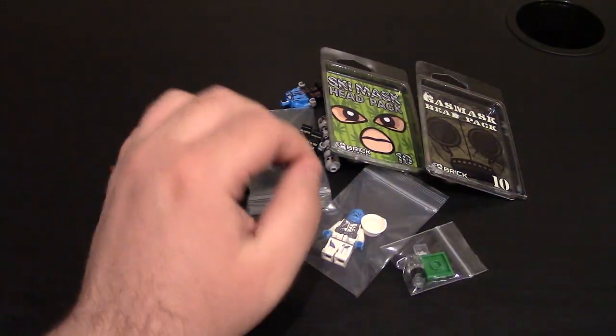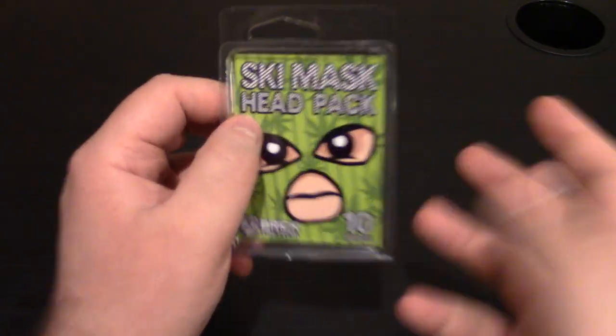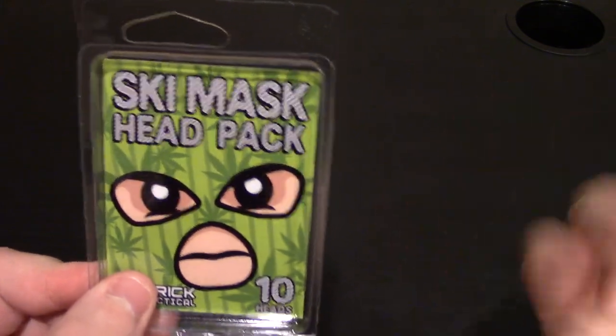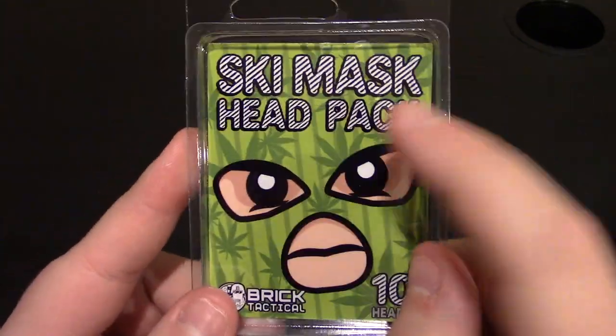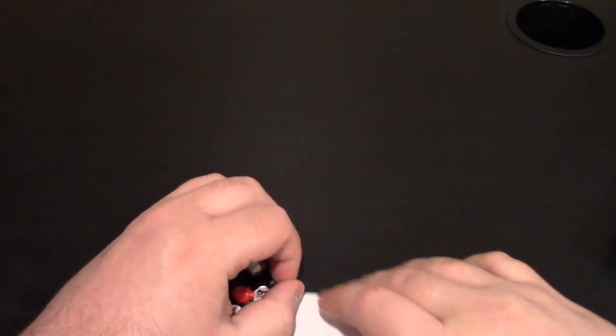Now let's get into the head packs first, because I'm going to be using some of them. To start, we're going to do the Ski Mask head pack. I didn't have the new ones — I do have all the zombie and horror ones. This one comes with ten heads, which is a good deal. The price is not bad at all. They come in standard clamshell packaging with a custom card.